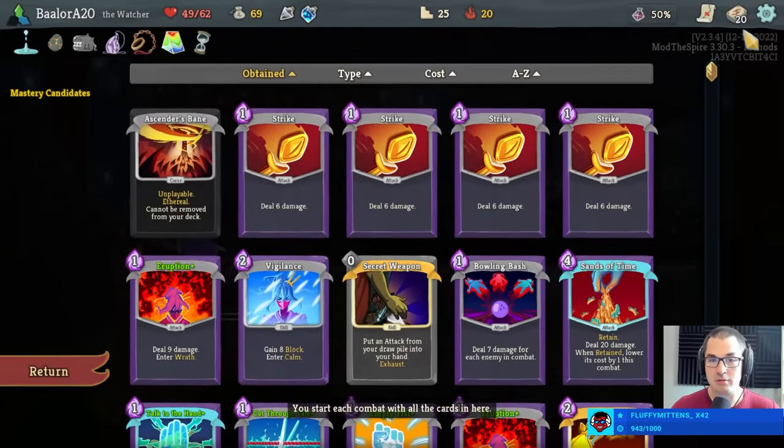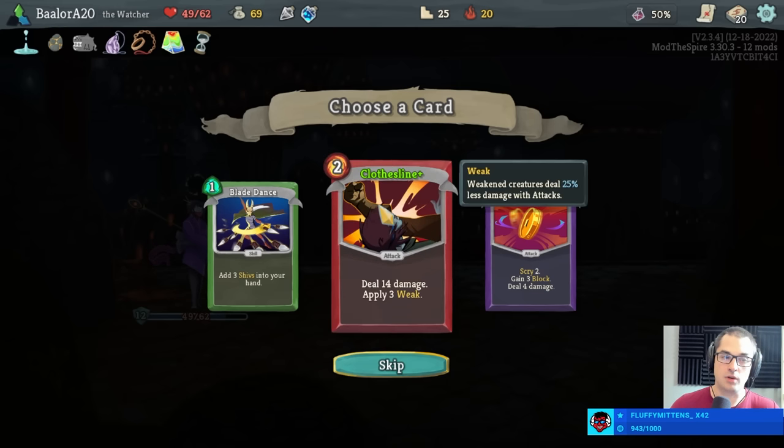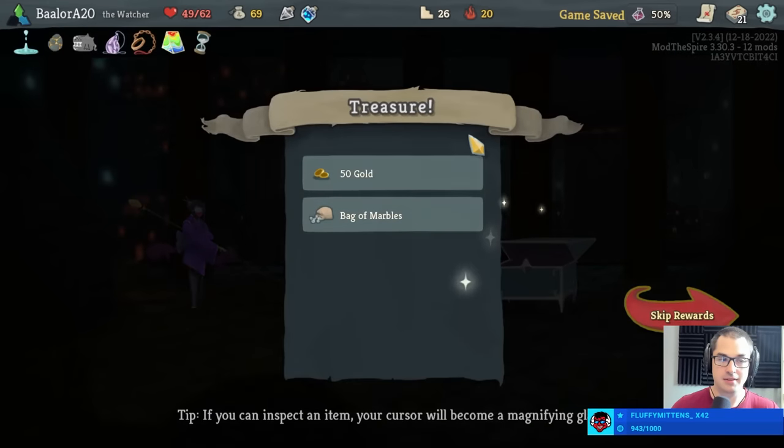Our only regret is knowing we cannot get either shuriken or kunai on this run. But it's still a lot of block, though it's bad against Time Eater. I'm going to want clothesline against Time Eater, so let's take the clothesline. Feels weird to take clothesline there, but we'll do it.